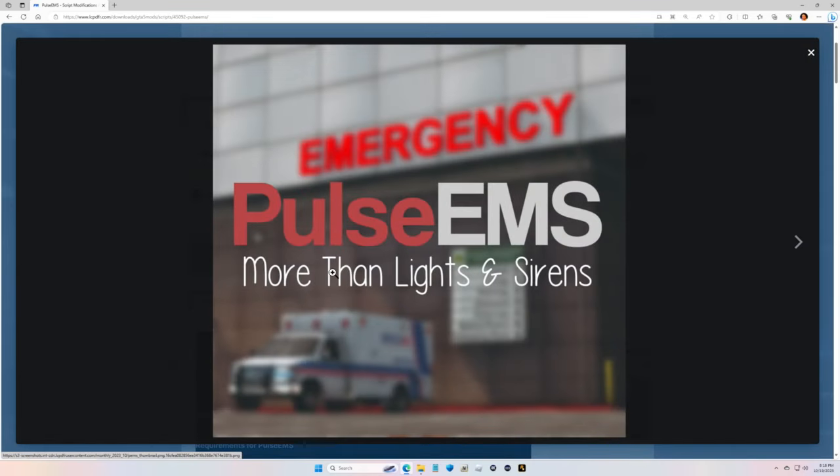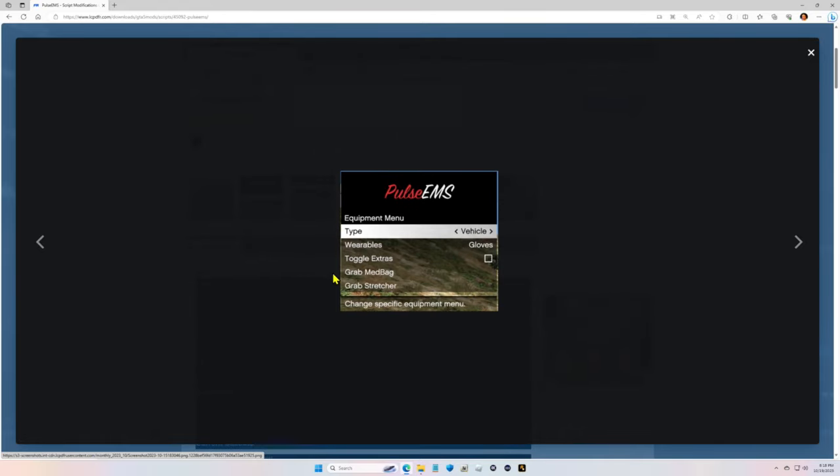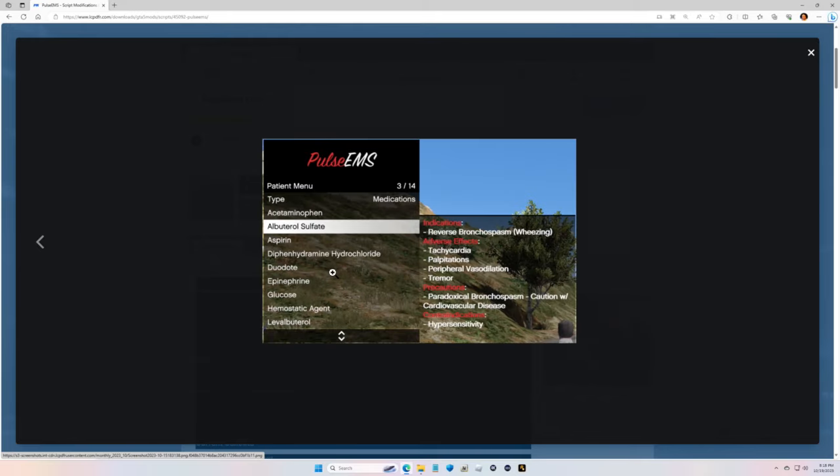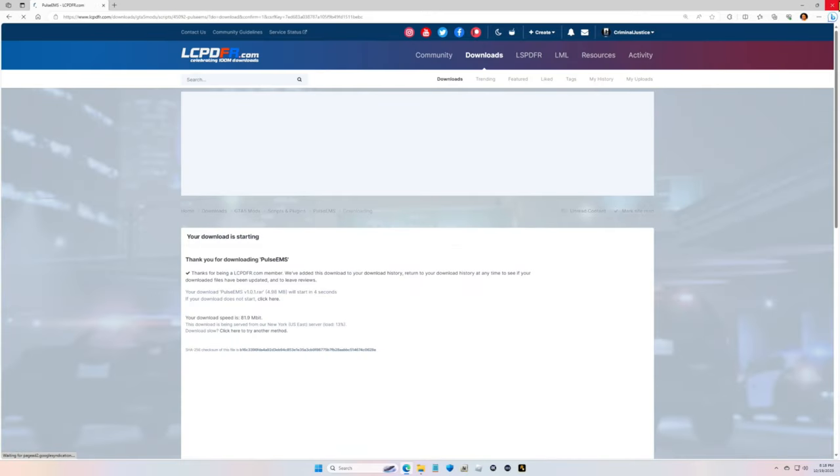If you look at the screenshots here you kind of get a sense of what it does - it's got a menu. I haven't tested this out yet, so this is the first time putting it in my game, we're going to be learning this together. Go ahead and click Download, agree and download the file. I recommend putting this on your desktop.